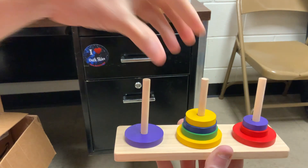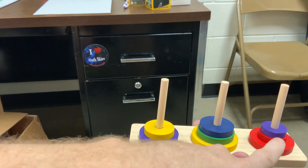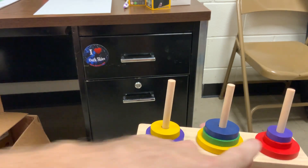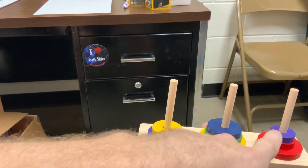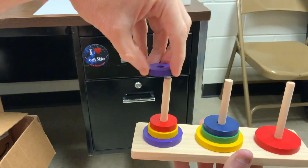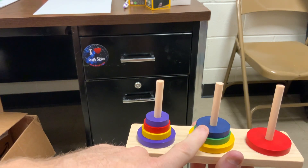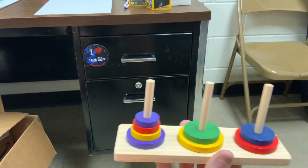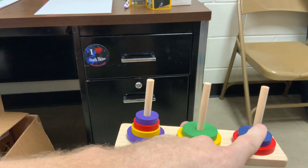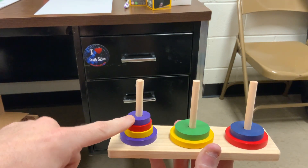Okay, now I can move the smaller yellow. And then these two need to move over to first post. I've got first and second to work with: first post, second post. Now I can move the blue disc over to here. Top three need to go from first to the third. And I've got the second and the third to work with: third post, second post, third post.